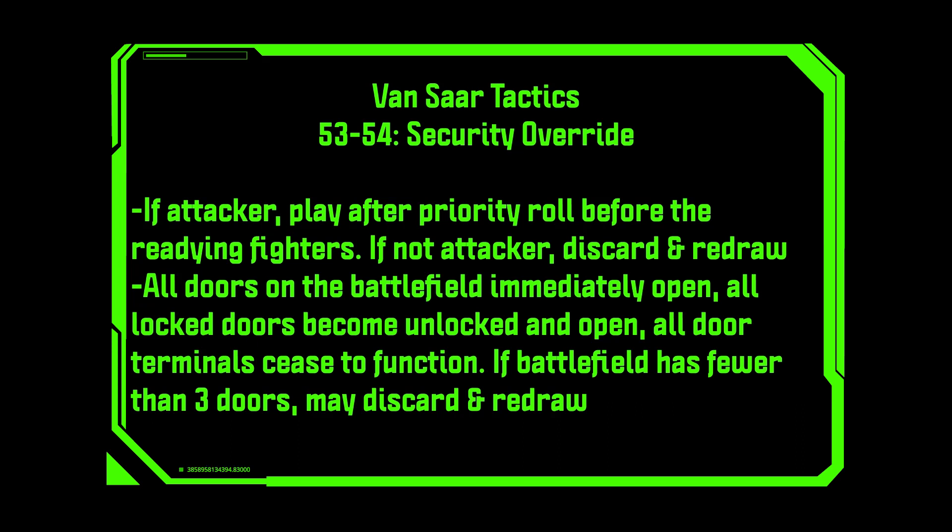Security Override. If you're the attacker, play after the priority roll before readying fighters; if you're not the attacker, discard and redraw. All doors on the battlefield immediately open, all locked doors become unlocked, and all door terminals cease to function. If there are less than three doors, you can discard and redraw. The opposite of the previous door card — this one allows you to hack into an opponent's base and open all the doors, which is hysterical. The fact that they then can't lock them is just icing on the cake. Great one if you're playing Zone Mortalis missions that use a lot of doors.